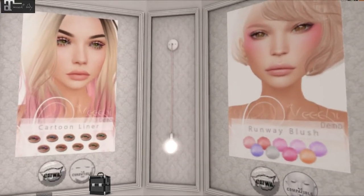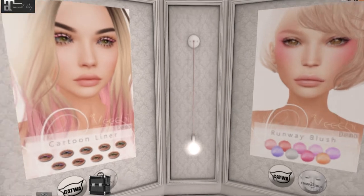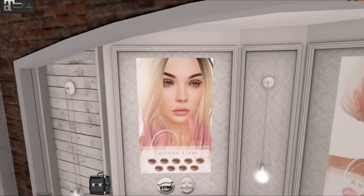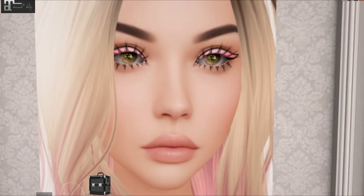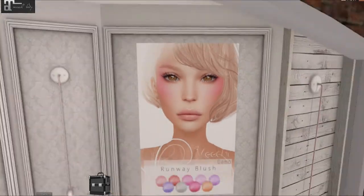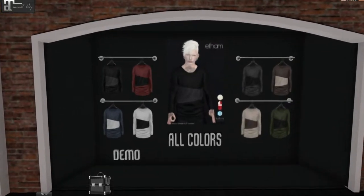Vici — you guys know I'm in love with Vici. They have a cartoon liner and blush. Look at this liner — it has like an outline around the shadow or like a color liner. It is so cute. And that blush is so intense, I love it. I really wish LaLuca did multiple layers.